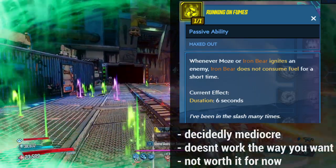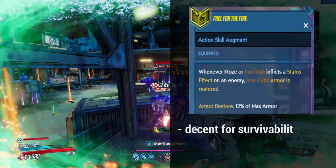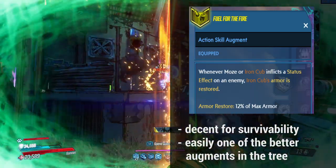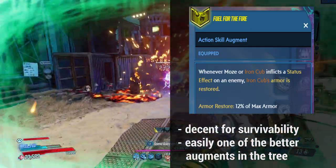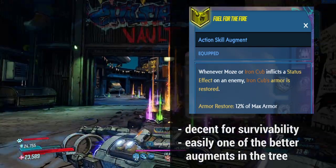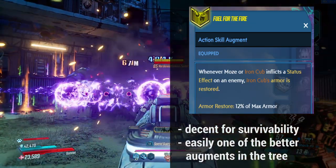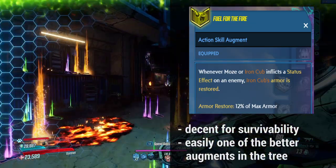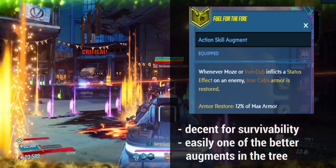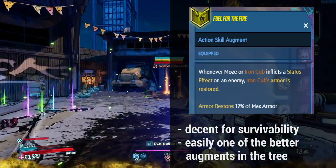We also have four augments. First is Fuel for the Fire — a status effect skill where inflicting a status effect gives you 12% armor restoration. That's nice for survivability in an Iron Bear or Iron Cub build focused on status effects. However, there are already plenty of ways for Iron Bear and Iron Cub to sustain, so I'd recommend avoiding it in most cases.